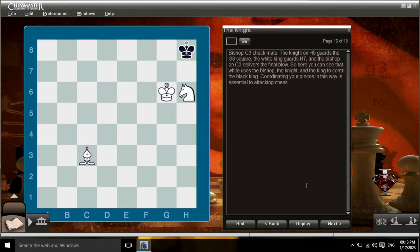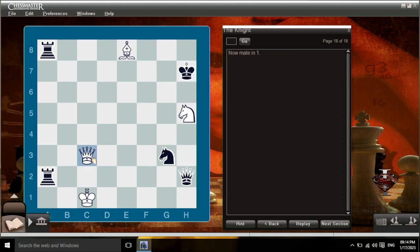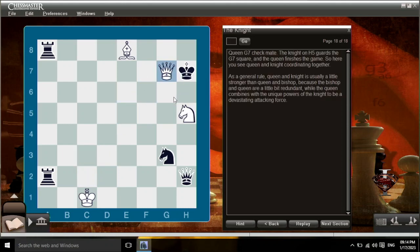Coordinating your pieces in this way is central to attacking chess. Remember the theme of discovered attacks — anywhere the white knight moves will open up a discovered check from the white queen on c3. Knights are very good for discoveries. After knight h5 check, the black king has to move to either g8 or h7, and in either case there's mate in one for white: queen g7 checkmate. The knight in h5 guards the g7 square, and the queen finishes the game. As a general rule, queen and knight is usually a little stronger than queen and bishop, because the bishop and queen are a little bit redundant, while the queen combines with the unique powers of the knight to be a devastating attacking force.